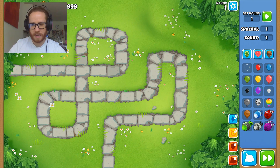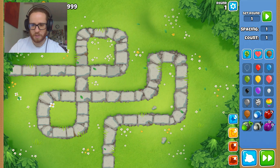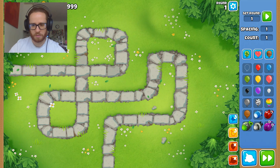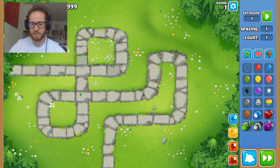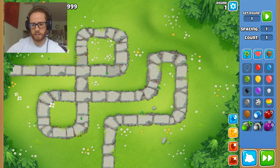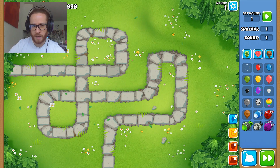Zebras are just a bit of a bastard altogether. Rainbow regrows. Ceramic is extra tough. Then we get to the MOABs, the BFB, the ZoMG, DDTs, and the Bads.